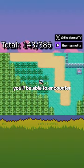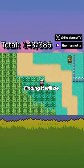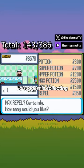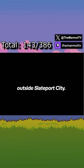After beating the Elite Four, you'll be able to encounter Latios in Ruby or Latias in Sapphire. Finding it will be the hardest part, as it's encountered completely randomly in the overworld. To force an encounter with it, the easiest method is collecting some Max Repels and going to the building at the end of the bike road outside Slateport City.